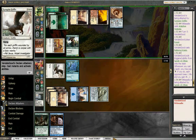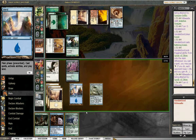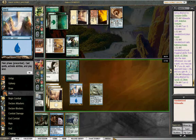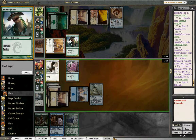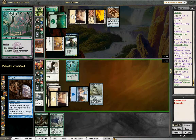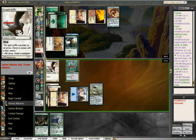We're not trading. Next turn we can Agoraphobia this and then hit him with both. We'll evolve more, but so what? We have a Slaughterhorn, so we don't need to Agoraphobia? We can Agoraphobia, swing, and then play the Slaughterhorn as a creature. Let's do that. This also gets around Giant Growth, which we know he has.